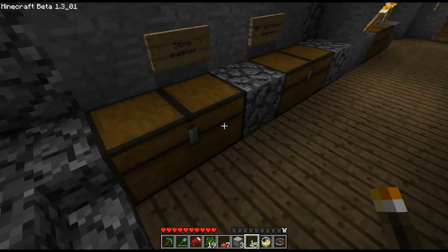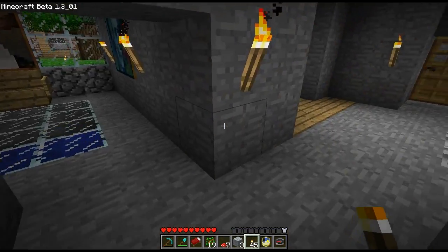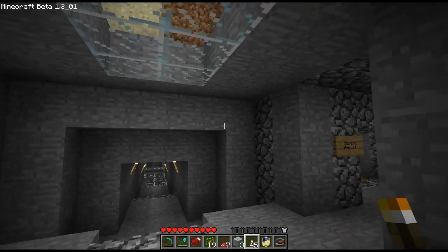There are half stone slabs, so we'll have a look at them as well. Might as well take some stone with us. Three cobblestone slabs makes a cobblestone half slab, rather than a smooth stone one. I think that's quite useful so that when you do half steps it doesn't alternate between smooth stone and cobblestone.